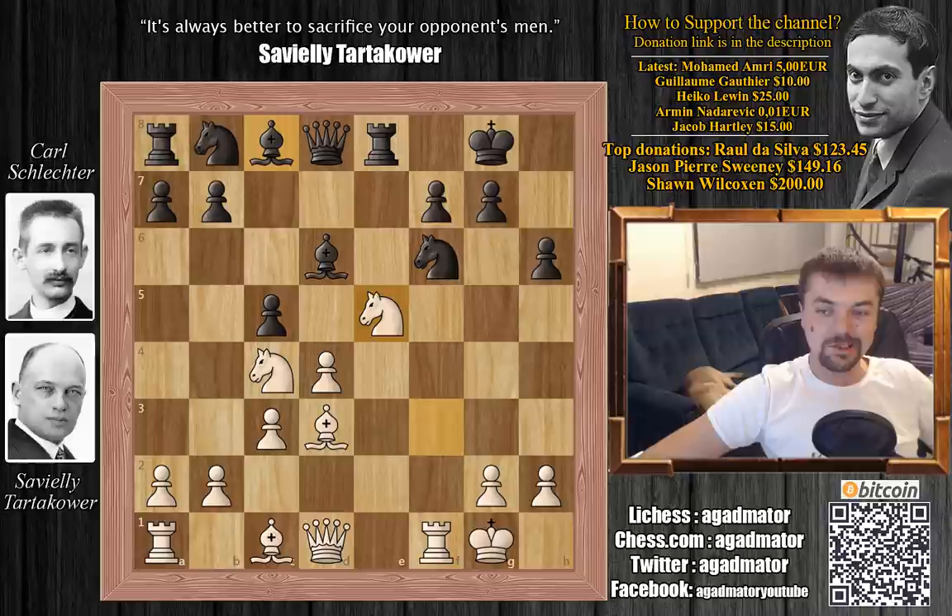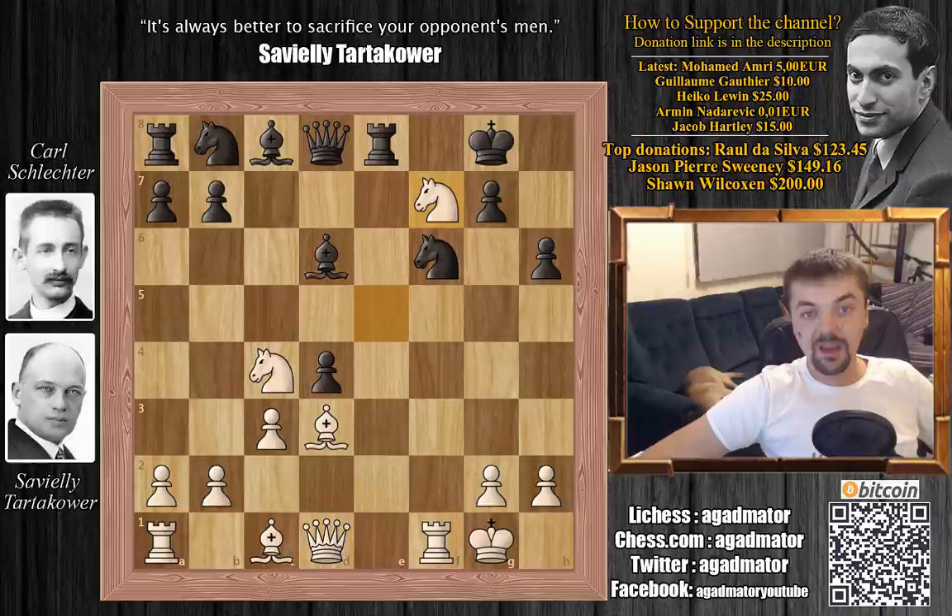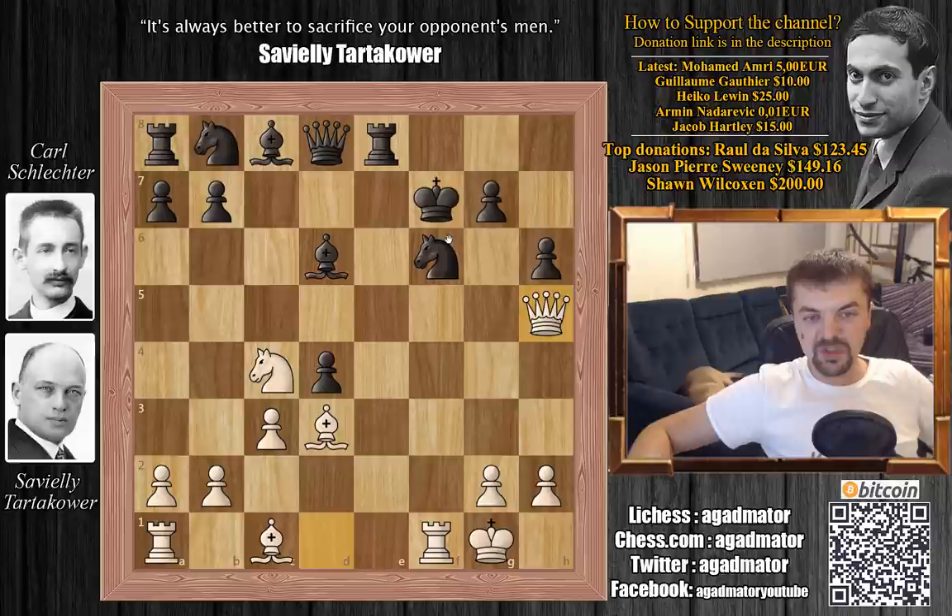Schlechter played c captures on d4, and here Tartakower goes for the attack with knight captures on f7, sacrificing the knight. You can't really decline the sacrifice as your queen is attacked, and even if you move the queen, your bishop is attacked twice from the knight on f7 and the knight on c4. So Schlechter must capture: king captures on f7. Now queen to h5 with check — the knight can't capture as it's pinned.